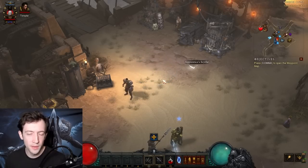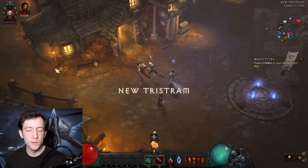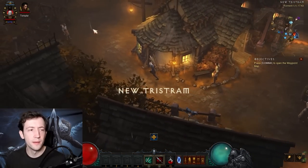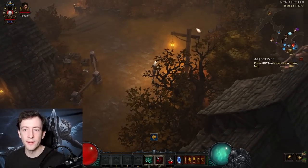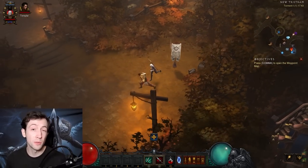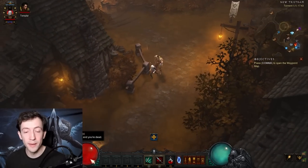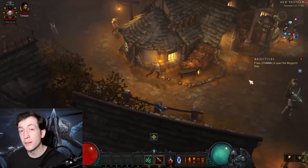Now go to Act 1. There's the Altar of Rites behind the Slaughtered Calf Inn — it will be there in Season 28 right here. Unlock the doubled massacre bonus, which gives you double duration and double XP for massacres. This is part of the reason leveling is so good even without the cache.